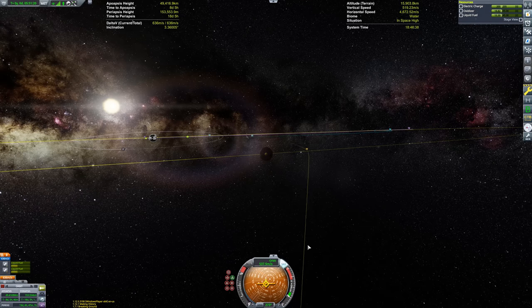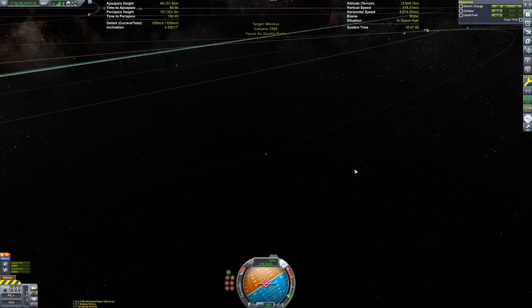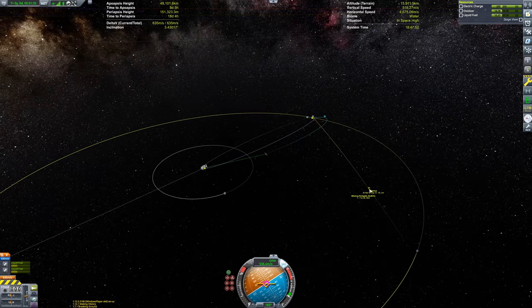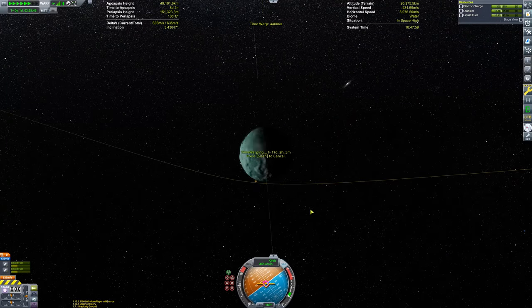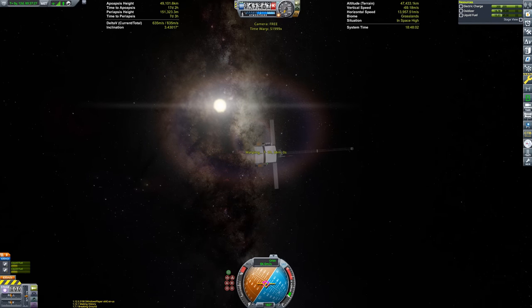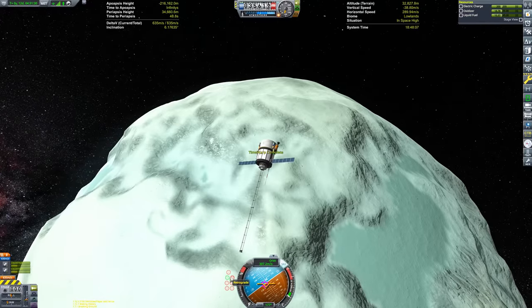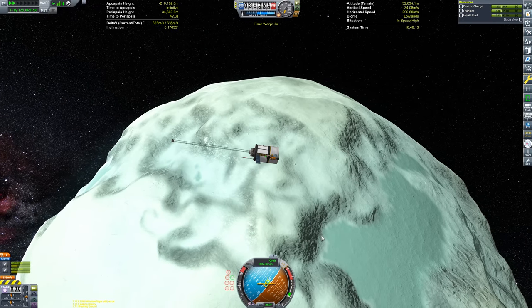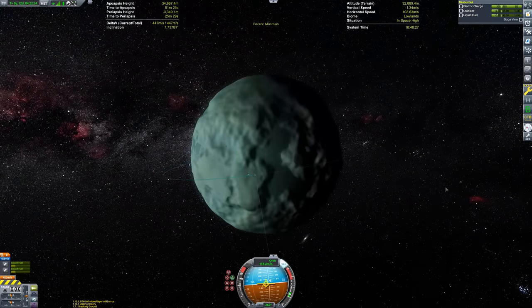I tried to play it off to the audience like, 'Oh, I was going to do a Mun gravity assist.' But I just couldn't make it work, so I had to reload a quick save. You guys will probably be able to tell using the system time in the Kerbal Engineer readouts precisely when that quick load happened. If you get the first comment guessing it correctly, you win nothing.